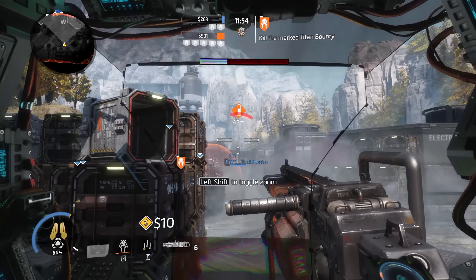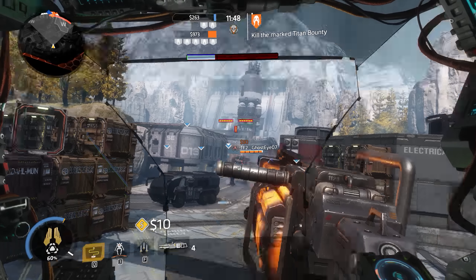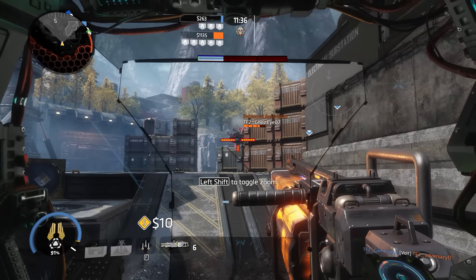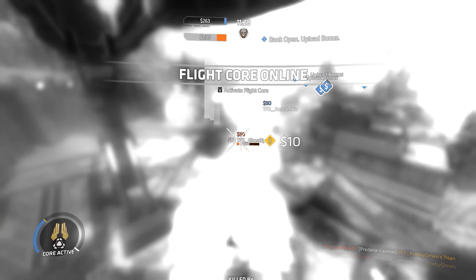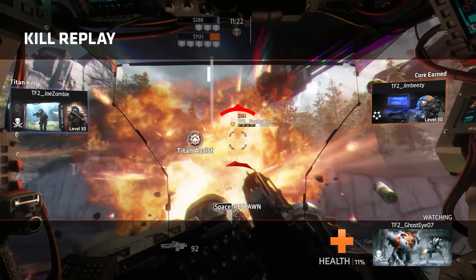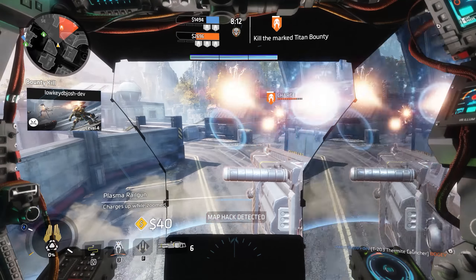Cluster Missile is just good old cluster missiles, just like Titanfall 1. They seem to fly much straighter this time around. However, whenever you're firing them you have to put your primary weapon away — same thing with Scorch, Ion, and Tone. When you fire your ordnance you've got to put that primary away, which feels a little bad for Northstar players because you want to be aiming down sights constantly to keep that weapon charged up and ready to fire.